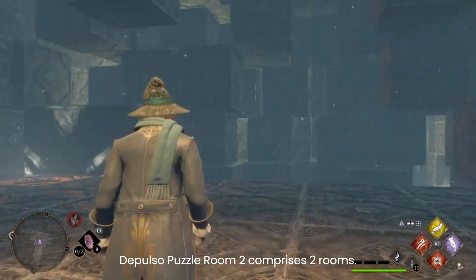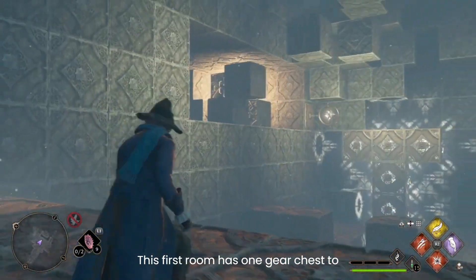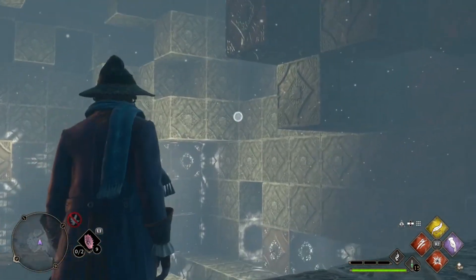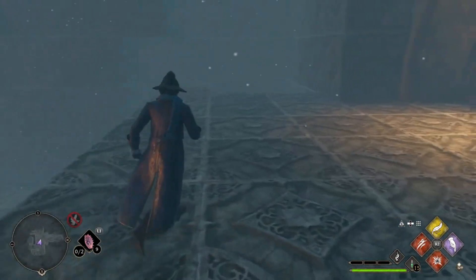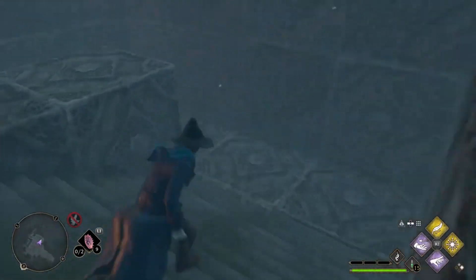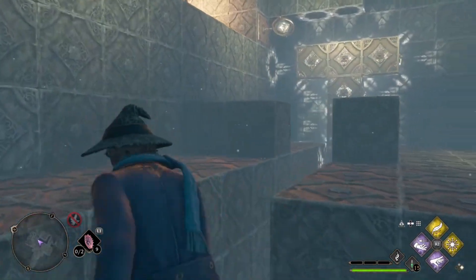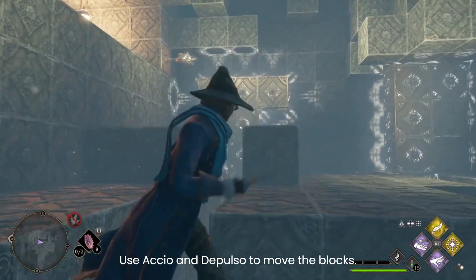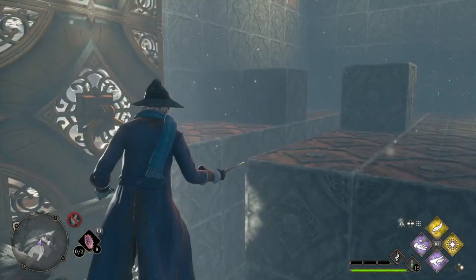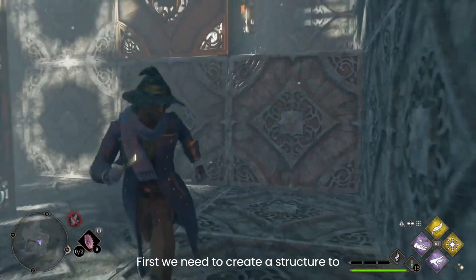Depulso Puzzle Room 2 comprises two rooms. This first room has one gear chest to collect on the left of the room, and the exit is on the right. Use Accio and Depulso to move the blocks. First we need to create a structure to reach the chest.